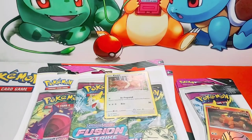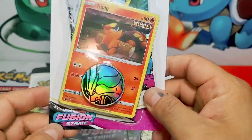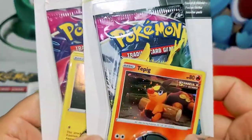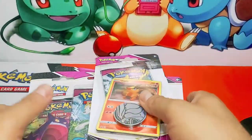Hello everybody, welcome back to Uncle San's Pokemon Corner — the corner where I record a lot, according to my wife. Today we're gonna be opening some Fusion Strike blisters. We have both artworks, we have a couple of them: Eevee, Espeon, and we also have some Tepig and Blissey blister packs too. So we're gonna get into this.